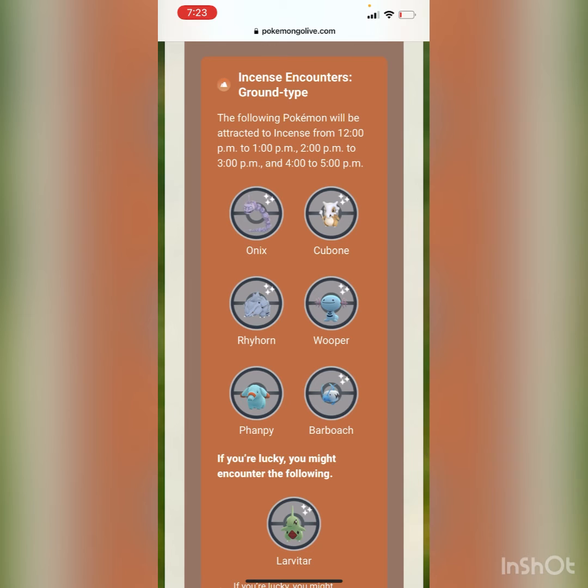Next we have the Ground-type Hour, which I think is actually a lot better. The Pokémon featured are Onix, Cubone, Rhyhorn, Wooper, Phanpy, Barboach, and Larvitar. Larvitar won't appear as commonly as the others, but it will still be featured, so that's really all you need to know.